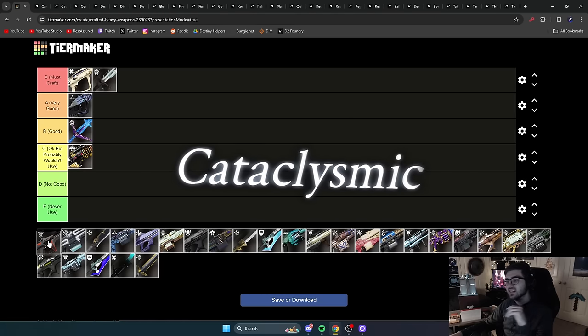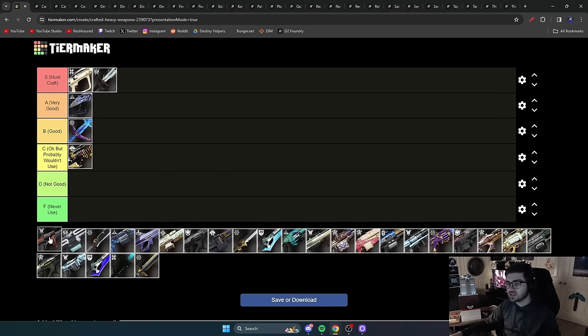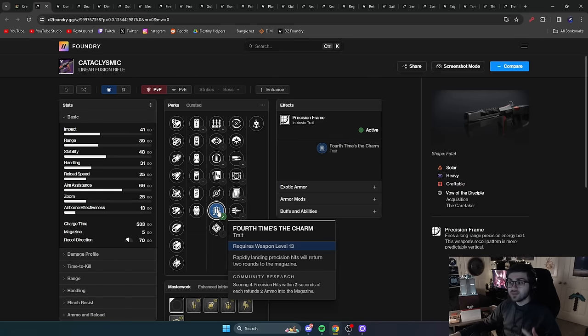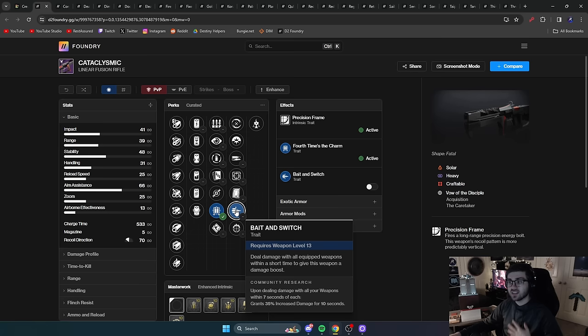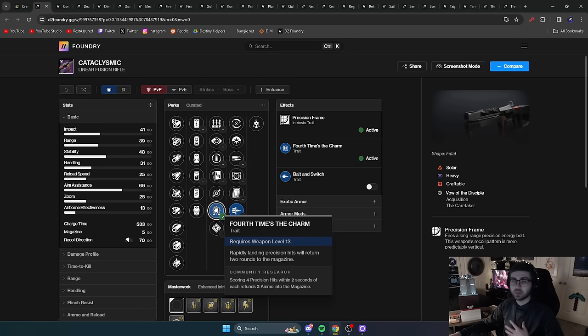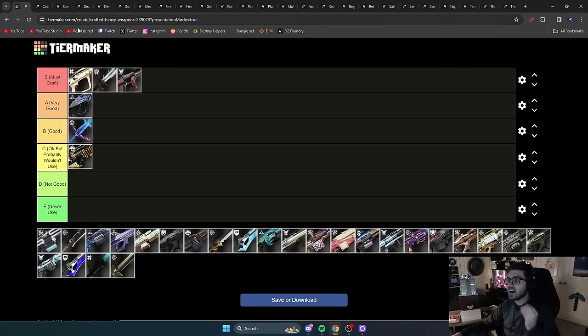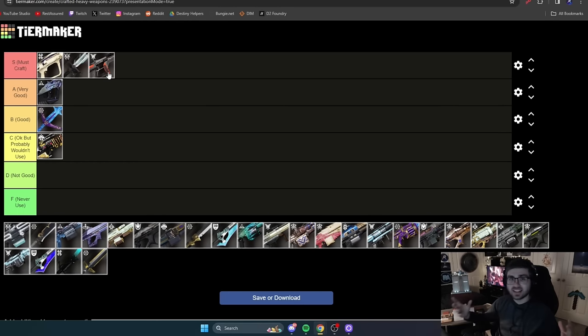Next is Cataclysmic — one of the best linears in the entire game for a very long time, and it stays in S tier. It has Fourth Time's the Charm to grant more ammo so you never have to reload, plus Bait and Switch for 30% more damage. It is the best precision frame linear fusion rifle in the game right now. Its origin trait even gives health back during a boss phase if you do reload — that's a nice bonus on top of everything else.